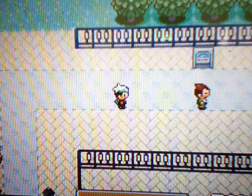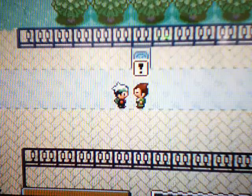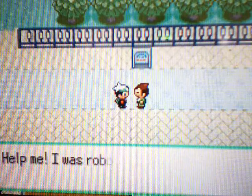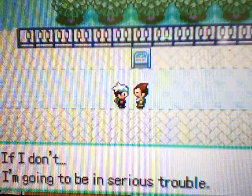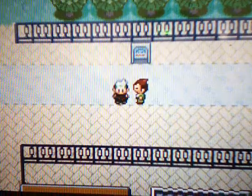Hey guys, welcome back to the Pokemon Emerald walkthrough. In the last episode, we were going to see what this guy was doing over here. If you talk to him, he says: 'You're that fantastic trainer, help me in the Petalburg Woods, I was robbed by Team Aqua — my Devon Goods! If I don't get them back, I'm going to be in serious trouble.' So that guy's pretty much screwed, and we have to save him.